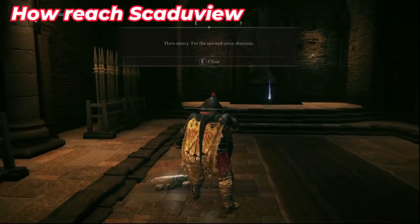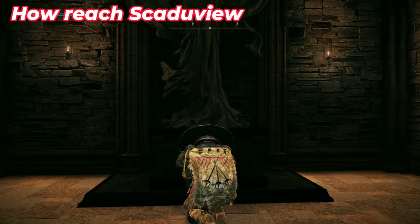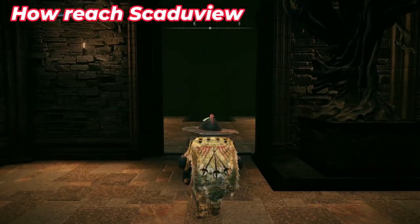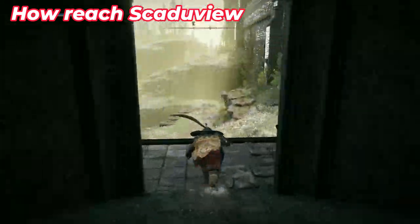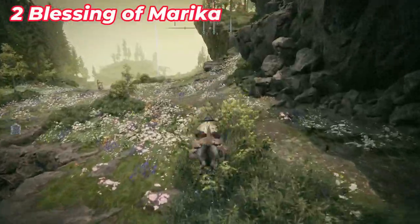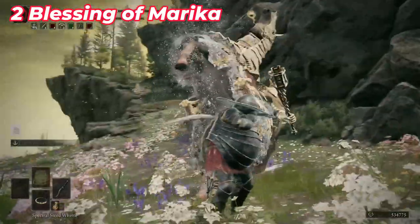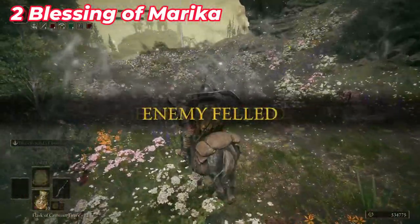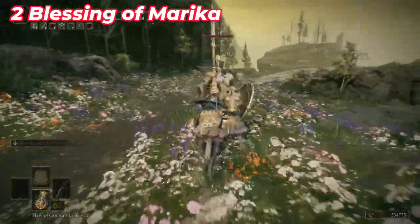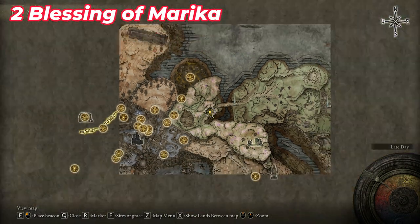Go back to this Site of Grace, go toward this building, and pick up the fragment near it. Then perform the 'Oh Mother' gesture in front of it to open the secret door to another area. Go outside and remember to activate the Site of Grace on your left. This is a very beautiful area in this region. Try to kill all three sentinels — each one defeated will give you a Blessing of Marika.